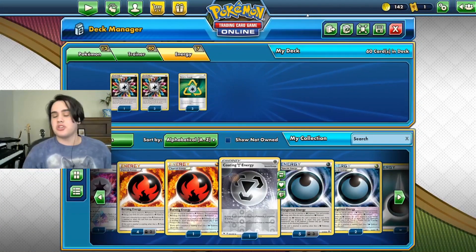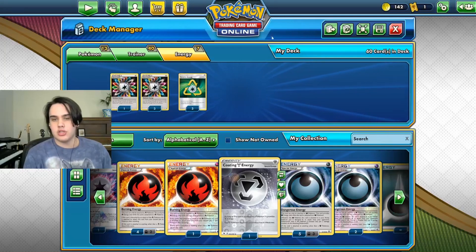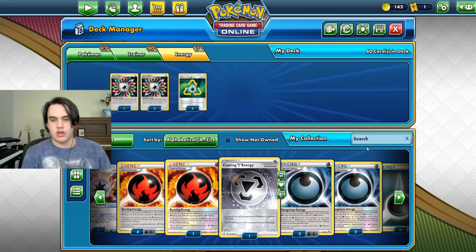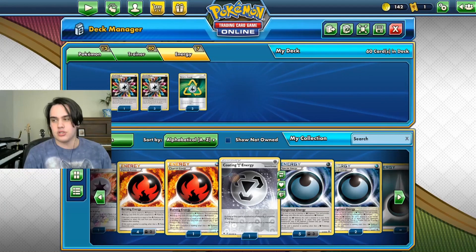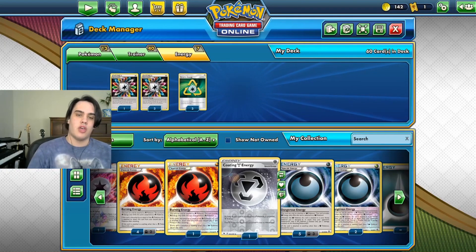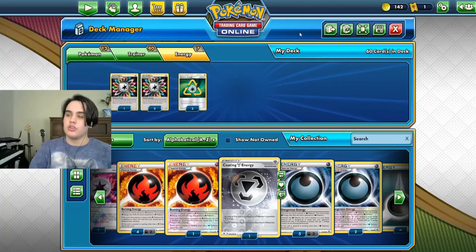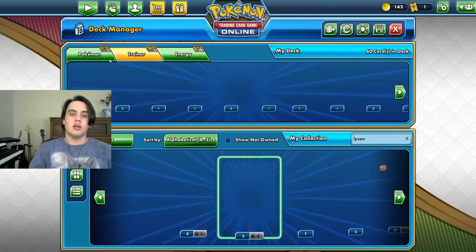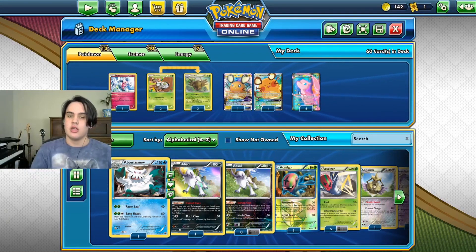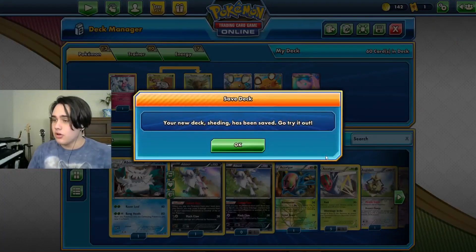Our energies: Recycle Energy. It used to just be Leaf Energies but we changed that because Recycle Energy, when it's discarded, returns to your hand. What you can do sometimes is use it to retreat and still have an energy in your hand, or even when your Pokemon die they return to your hand and you can reattach. It has a lot of uses and we don't need any colored energies. We also have a Rainbow Energy simply because Rainbow Energy damages you when you attach, so it gets you three counters instead of two when playing with Frozen City. So the idea is: put out your Mew, put out Frozen City, attach energies to rack up damage, use Versatile and Hopeless Scream. Let's try this deck out in action.